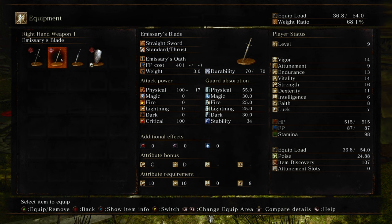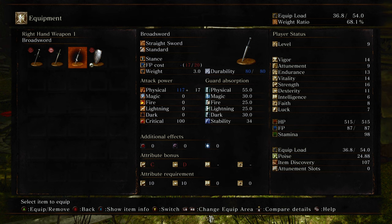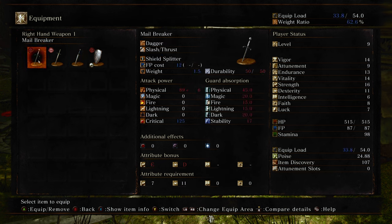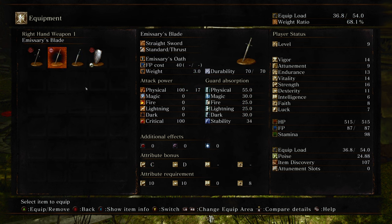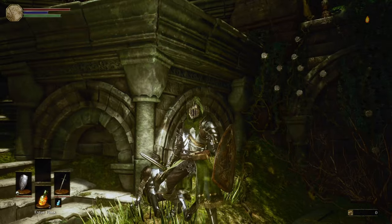I forgot they have durability on items in this game — I completely forgot there is durability on items. So I think the Emissary Blade has better scalings, because the scalings on the broadsword are in red, which means it's technically worse. So now I have Emissary Blade, a Knight's Shield, and a Mailbreaker.